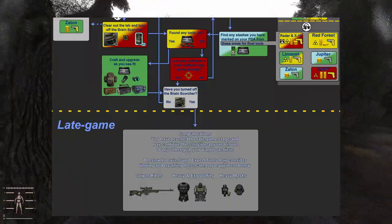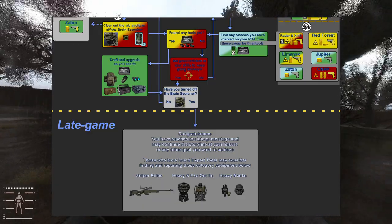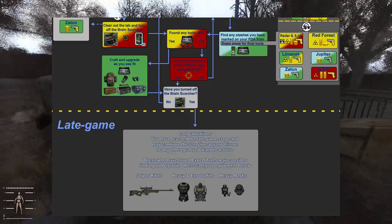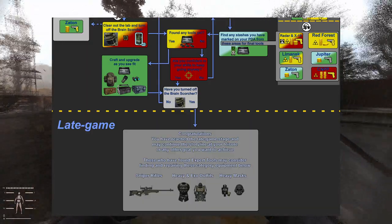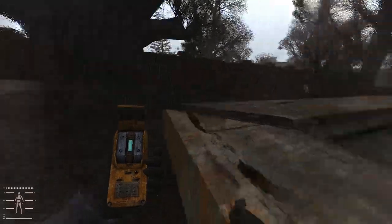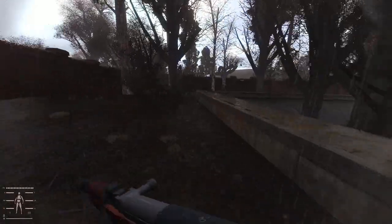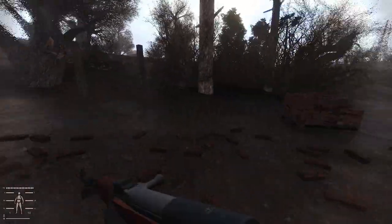Those who have found expert tools may consider finding and repairing top-tier equipment: sniper rifles, heavy and exosuit outfits, heavy masks. With all this gear, you will be able to make it north, deep into the zone, deep into the heart of Chernobyl, where all the great equipment, enemies, missions — everything is. And you have achieved top-tier apex victory in Stalker Gamma.